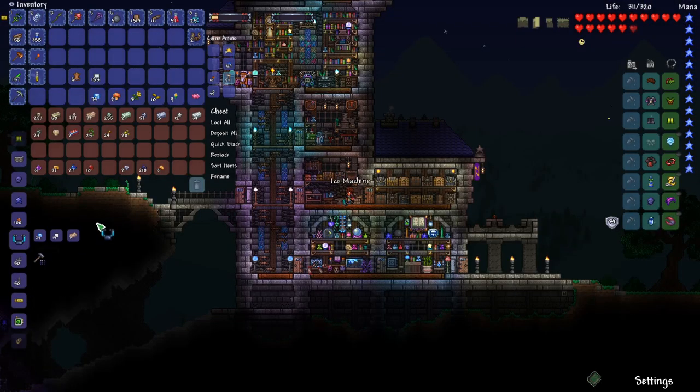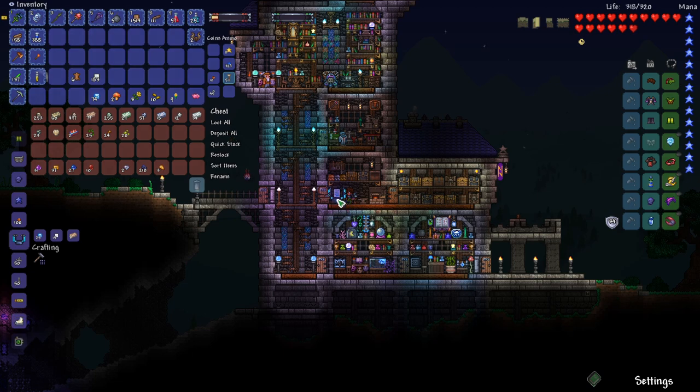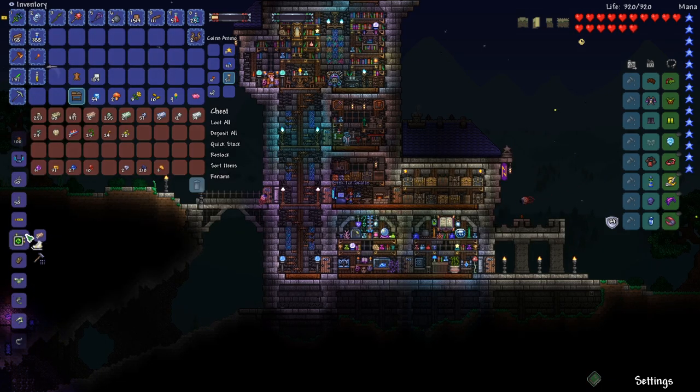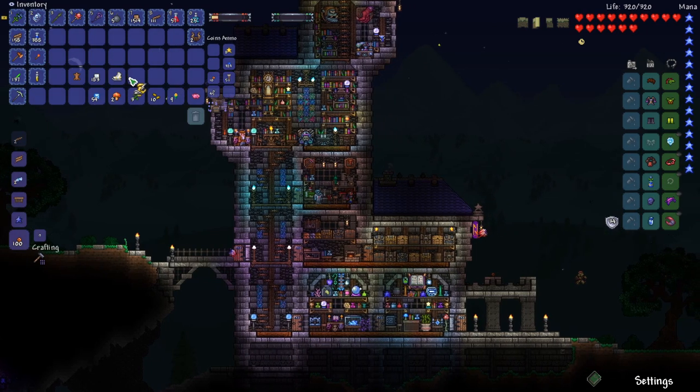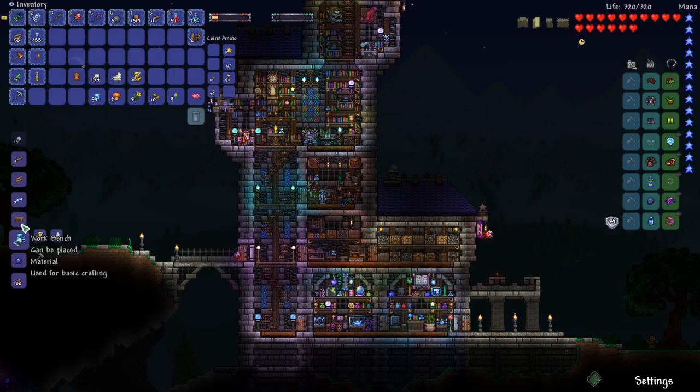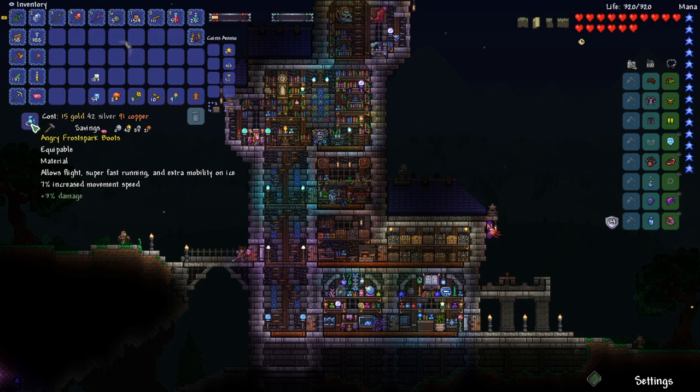Now we just need to craft an ice machine. I'll break this sawmill and put the ice machine right here. Ice skates! Now with our ice skates and our lightning boots, we can craft frostbark boots. Let's try reforging these boots once or twice — they're really expensive, so hopefully we get something decent.